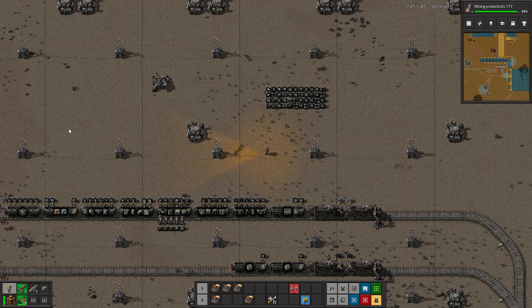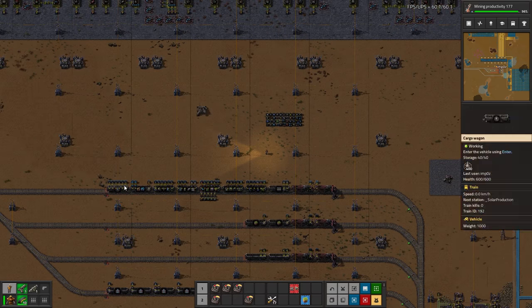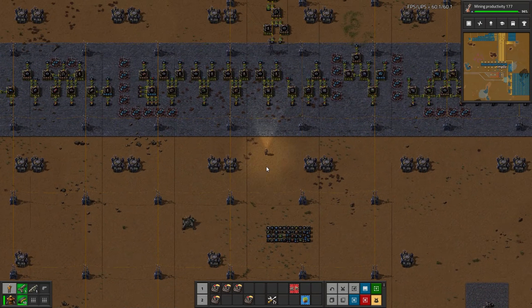So we're doing a base by Imp. I actually previously, like two or three base tour videos ago, did another base by Imp — it was their 6k science per minute base. This is a 10k belt-only base, basically, 10k science per minute. I know I already did a base from Imp, but they were the farthest back submission I had since the previous one. So I'm just going in order. But this is one heck of a base, let me tell you.